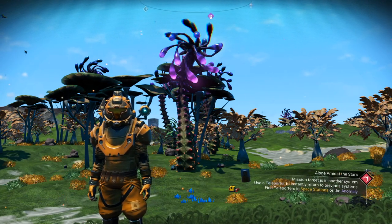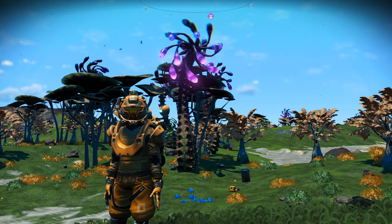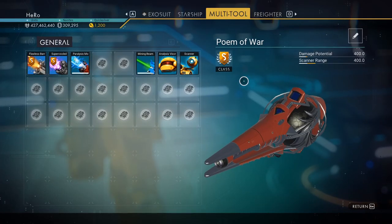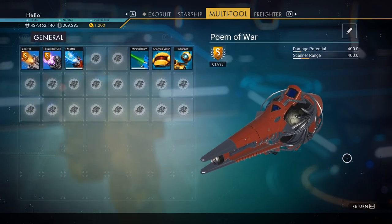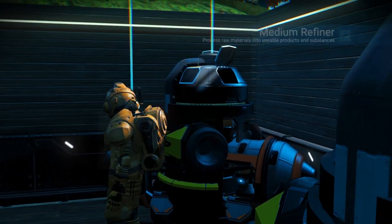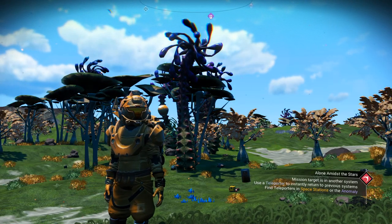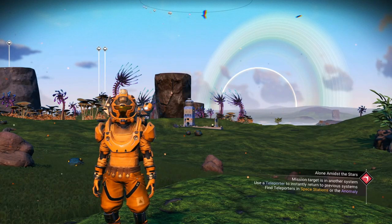Hey guys, welcome back for another episode of No Man's Sky. In this video I'd like to show you how to get the Royal multi-tool S-class for free, and I'm gonna show you a new glitch for nanites so you can have an unlimited amount of nanites. Make sure you watch until the end so you can get your own Royal S-class multi-tool in just two minutes.